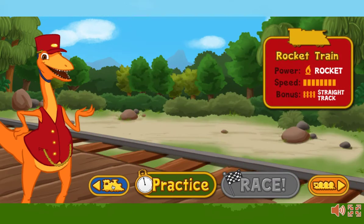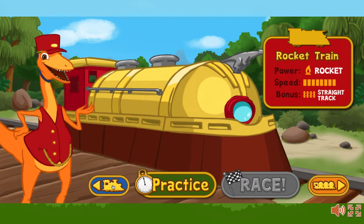This is the rocket train. It is rocket powered. It does best on straightaways, so watch for straight runs of track to give this train a speed boost. Select the practice button to try out this engine before you race.